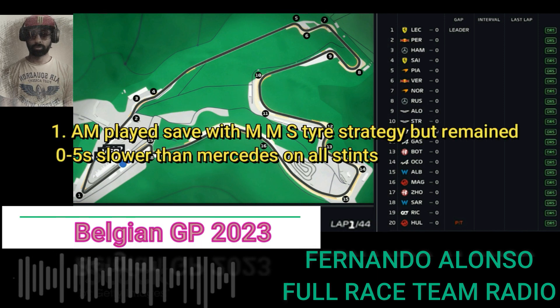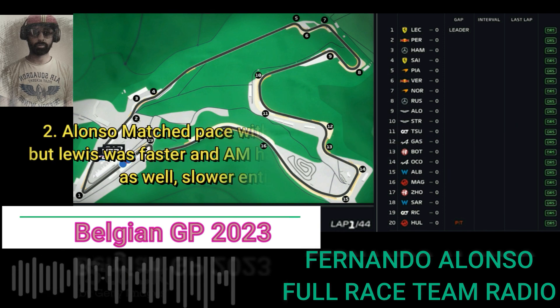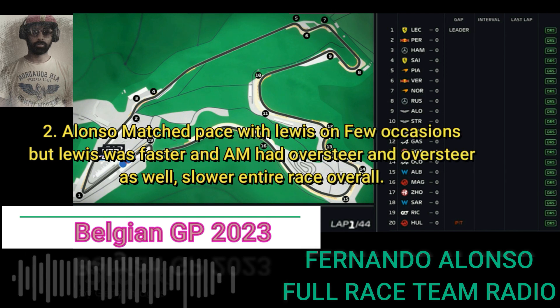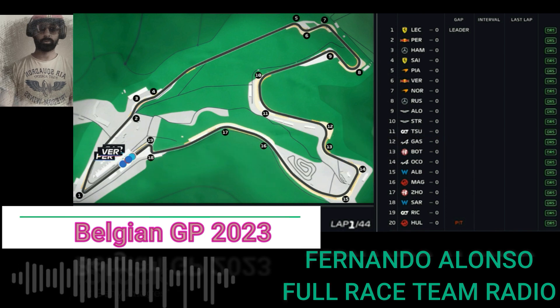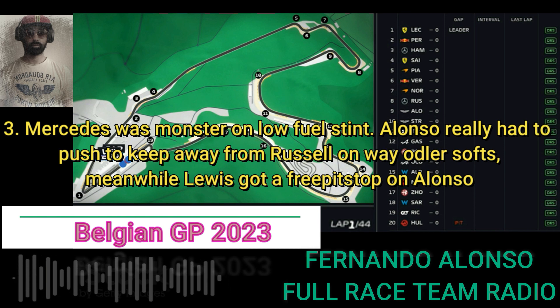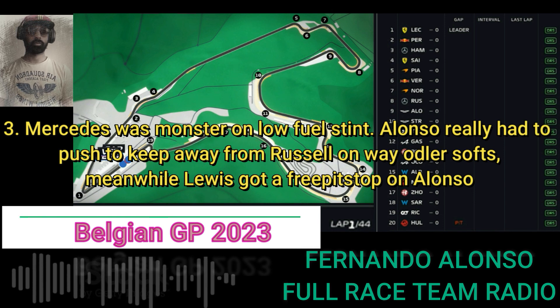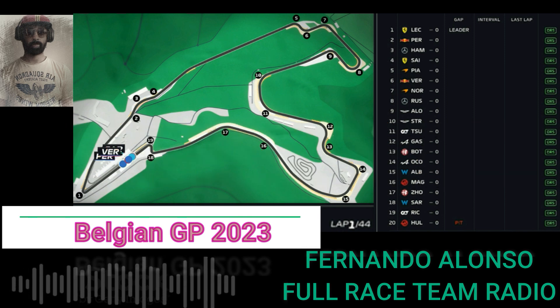Allowed to get a vent, you go. Ready to check Fernando. Yeah, copy. Yeah, you're allowed and clear. Okay Fernando, so it's pretty mixed between soft and medium, there's no hard starters. P1 to 4 is soft, P5 Piastri medium, P6 Verstappen soft. And then P7 to P11 are all medium.